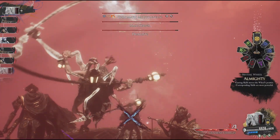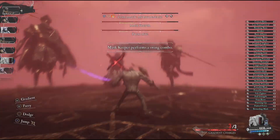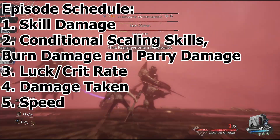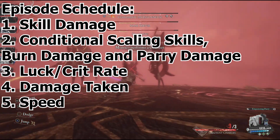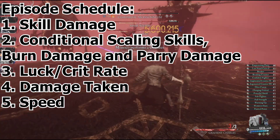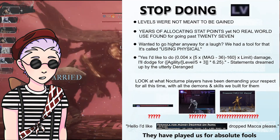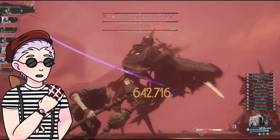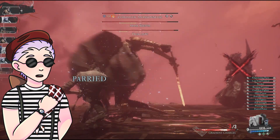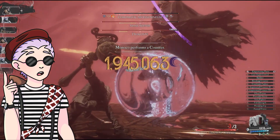In this first episode, I'm going to cover how damage and scaling works for skills. The next episode will cover secondary damage sources like burn and parry, and then future episodes will cover damage taken, speed, and crit rate, so look forward to those. Unlike the games I typically cover, the formulas in Expedition 33 are mostly straightforward, but they do have their own intricacies that made them really fun to discover.